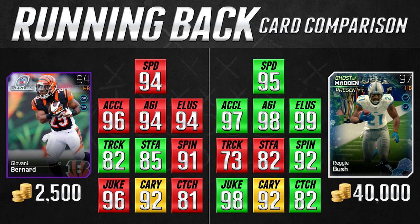For 2,500 coins you can get Giovanni Bernard, who is a really solid running back overall — practically the same thing as the Reggie Bush card except with way better trucking and a slightly better stiff arm. 2,500 coins is what you can earn in a solo challenge. Try him out; I think you're gonna be very happy with him. Obviously there are running backs better than both of them — the 99 Adrian Peterson comes to mind — but for 2,500 coins there really isn't a better value card in this entire game.